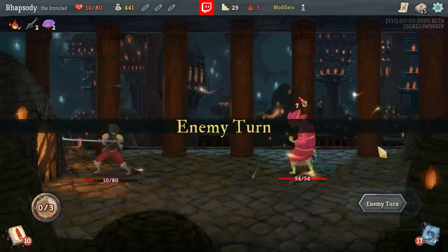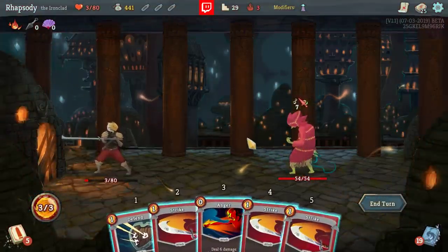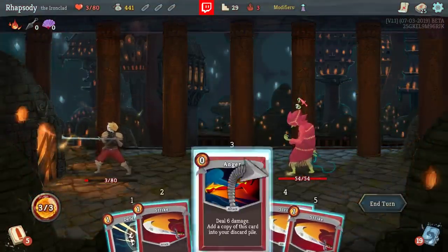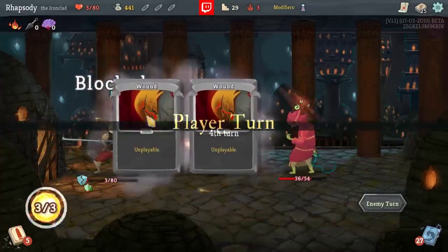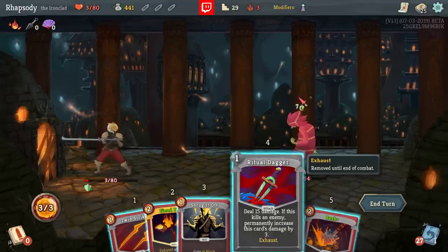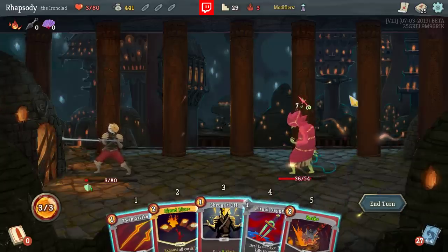Probably shouldn't play Brutality here — I could totally see that actually ending up killing me. Yeah, it would have killed me this turn. Anger, Defend, Strike, Strike — because I have to play them in that order. Bash, Ritual Dagger — that's not going to be enough: 15 amplified by 7 is 22, 22 plus 10 is 32, not enough.